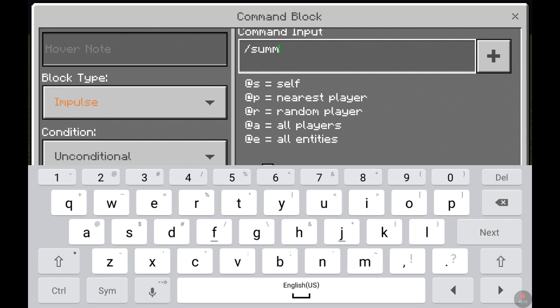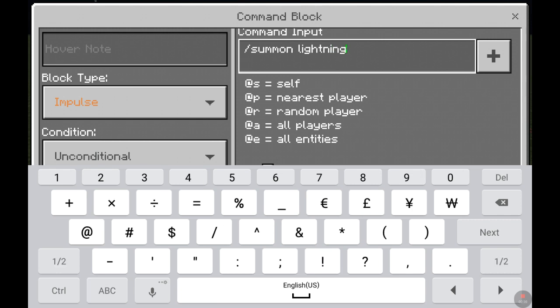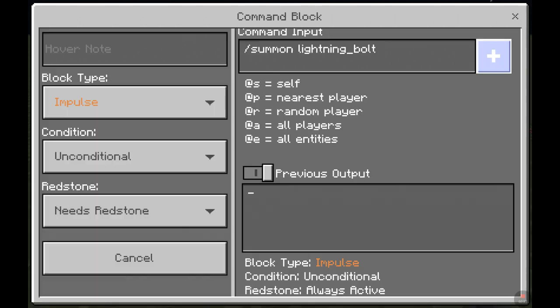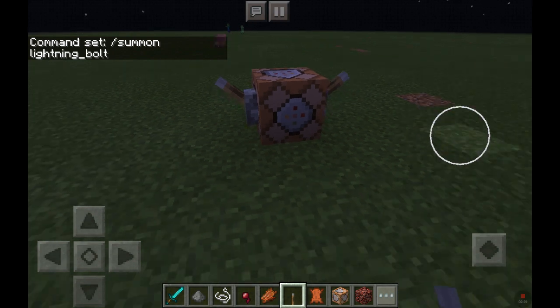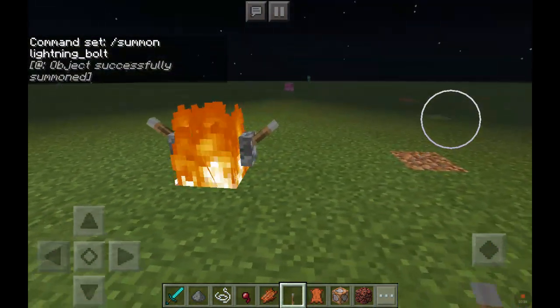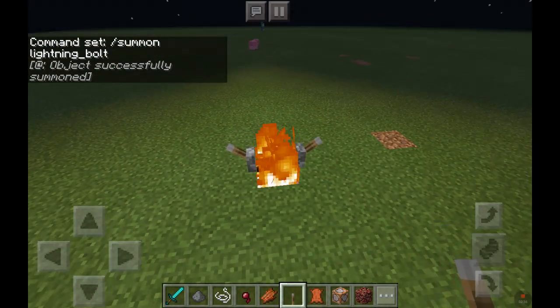Then we need to add our command here, just like this. There we go. And we plus, and we just hit one of these levers. And there you go — a little fire person.